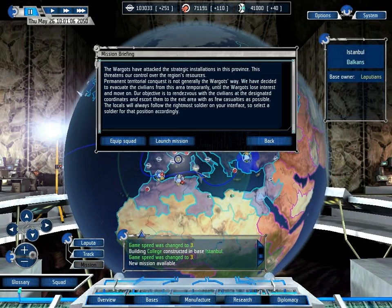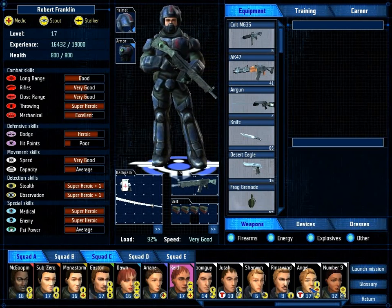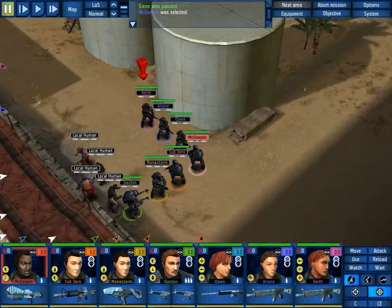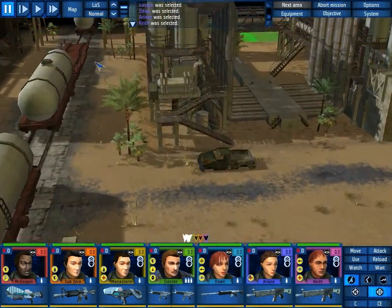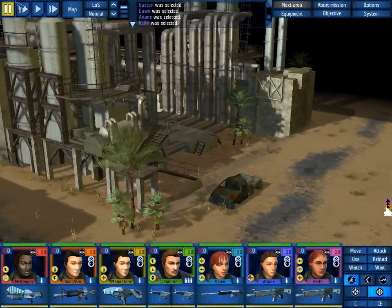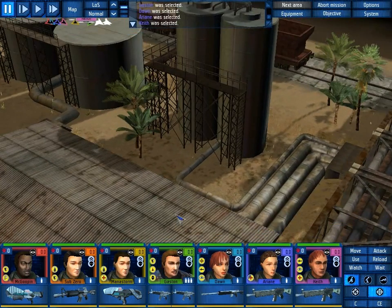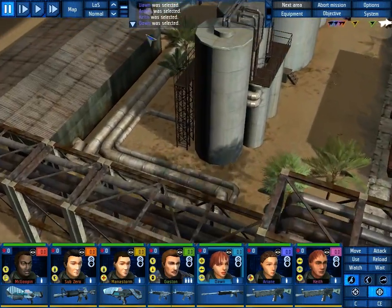We are under attack on this island again. I get the feeling this island is just basically a hub for being attacked by the Wargots and the Cultists. We will defend Sardinia! It's this map in reverse - that's not good at all! However, can we get up here? Yes, we can. So we sort of have a sniping post.